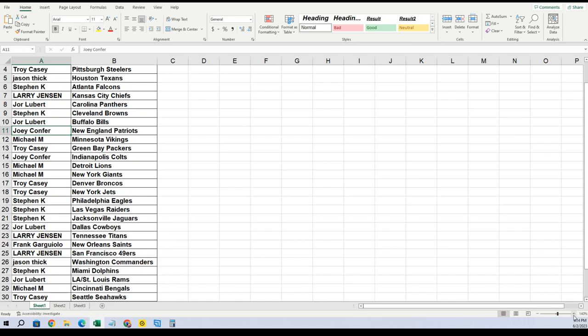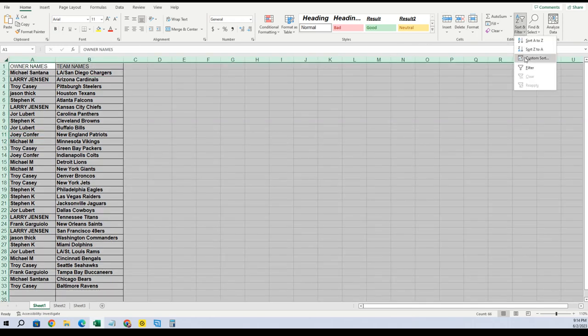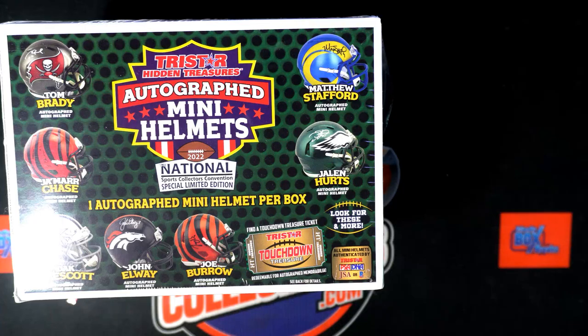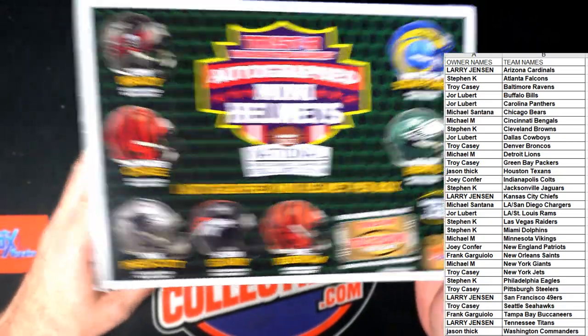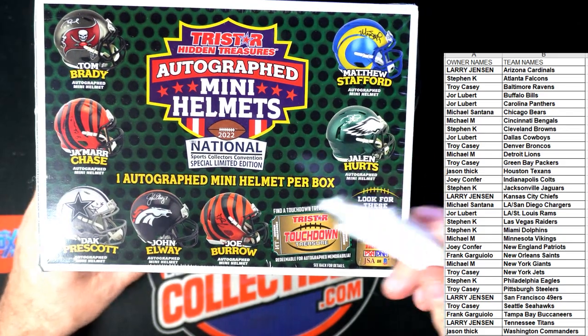Now we alphabetize the list — let's make it a little smaller and sort by team names. We pop that out on the screen. Good luck guys! We're going to open this mini helmet and see what it is. John P says he wants a Peyton Manning out of here, so we'll see — hopefully it's something good.